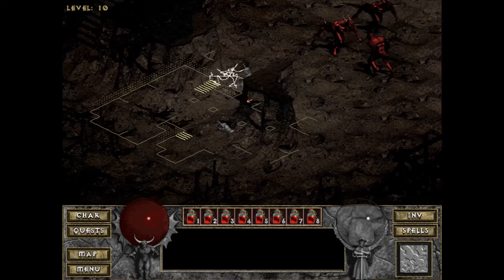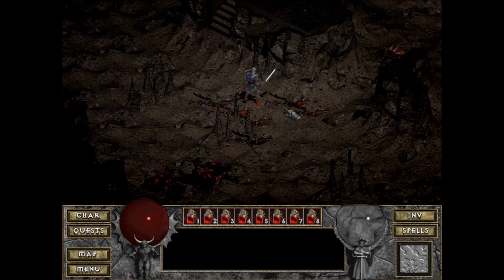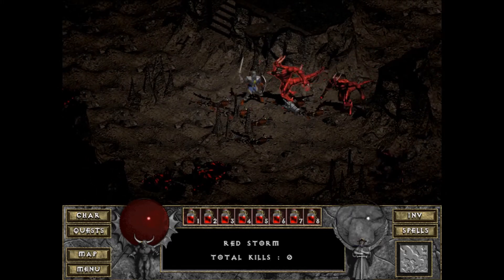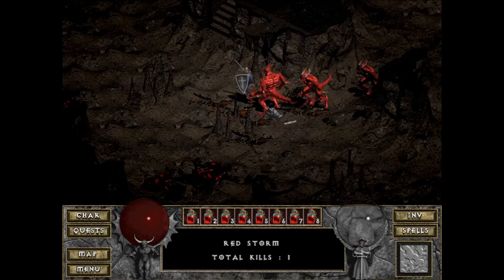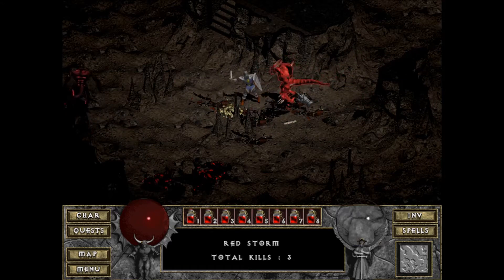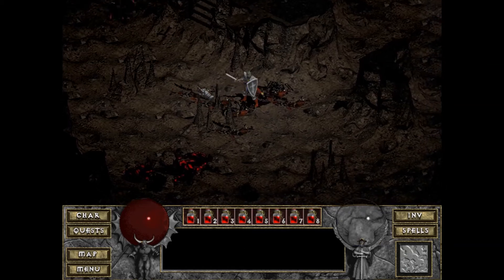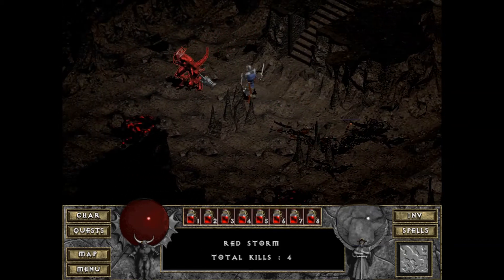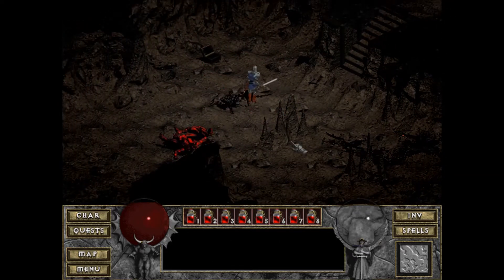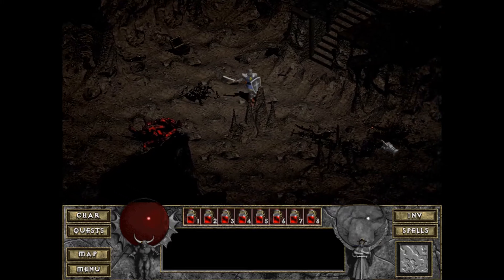Well, these guys don't shoot fire, they shoot lightning. Let's lure them over here. They're called Red Storms. So we got lightning demons. Dropped a short paddle bow and a scroll of Nova, which I can't use. Even if I could, I'm pretty sure lightning demons are immune to lightning. Makes sense.